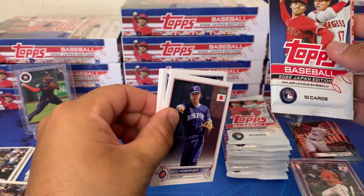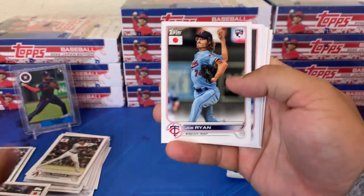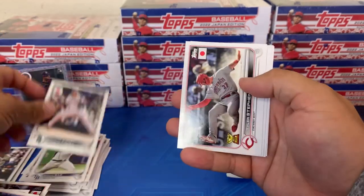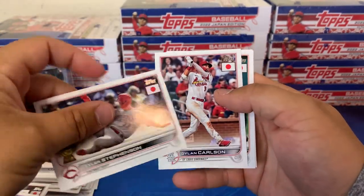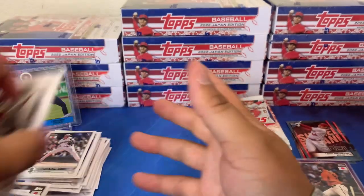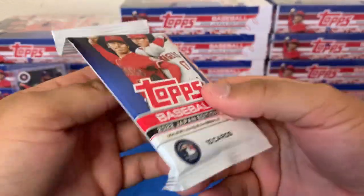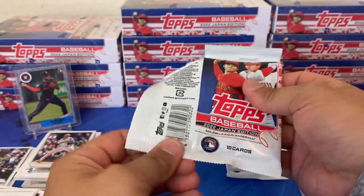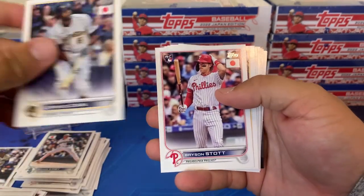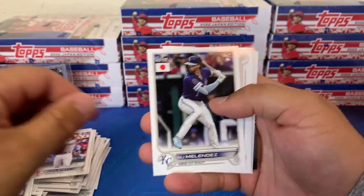The shortened checklist combines series one, series two, and update, putting all the flagship images together, making the checklist a lot more of the best rookies and stars. You see guys like Stevenson, Carlson, Casey Mize, Mountcastle, but also Mike Trout, Otani obviously, Cabrera and the bigger guys. There's Lorenzo Cain, Bryson Stott, good rookie. There's Freddie — one of the big stars. MJ Melendez, Polar Bear Pete Alonso — really beloved in Japan.